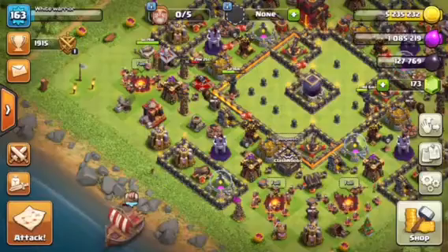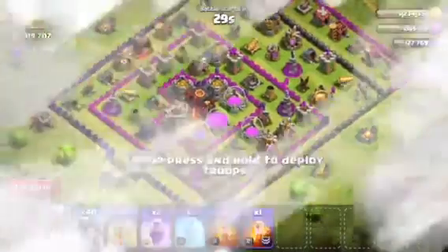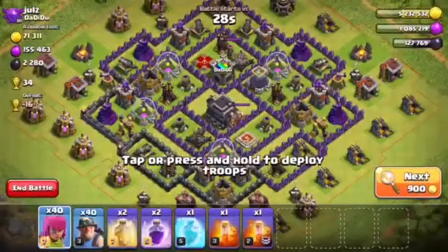Let's actually try this miner deck without heroes and see how it works. Let's look for another base — actually, I don't think inferno towers worked out well last time even with heroes and we didn't get the dark elixir. Maybe we'll look for a non-inferno tower base.